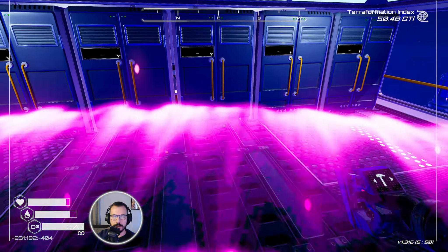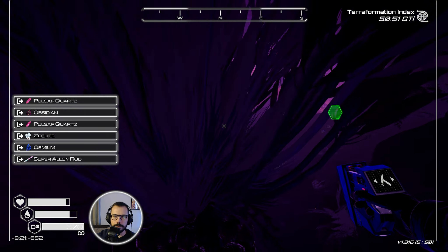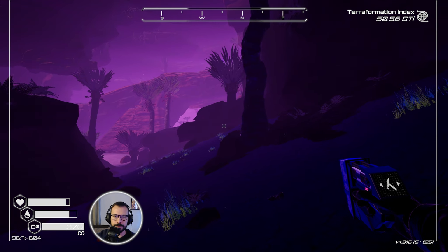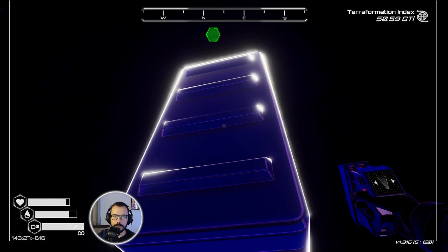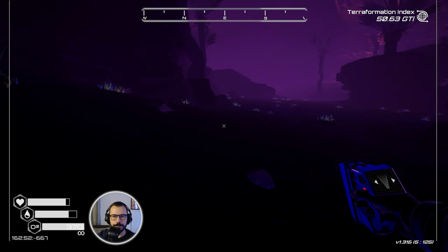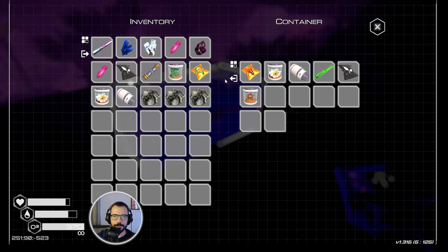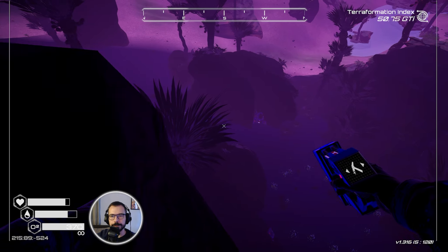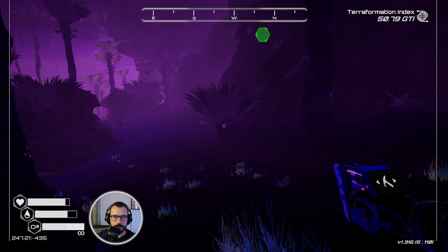And just get back to where we were. Deconstruct the teleporter and move further. Rinse and repeat. We have already been here — or perhaps not. I would have definitely picked that up. There is one more crate.